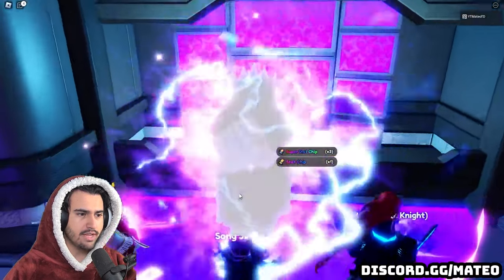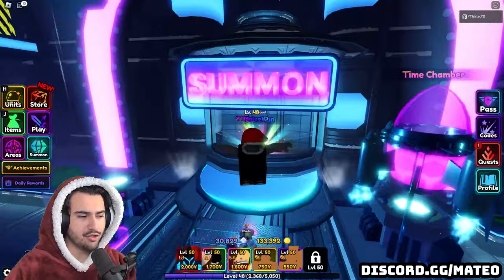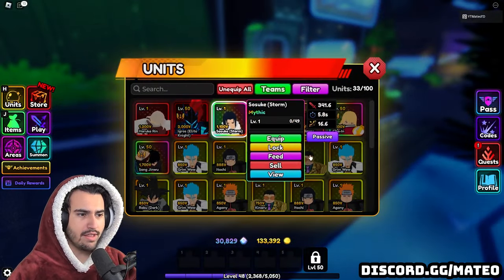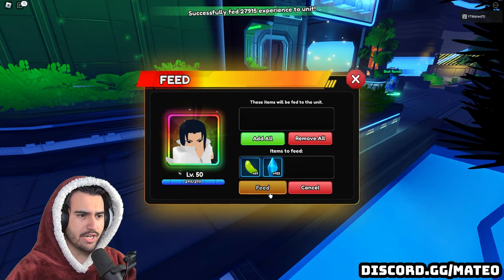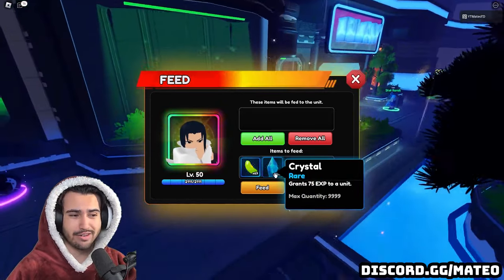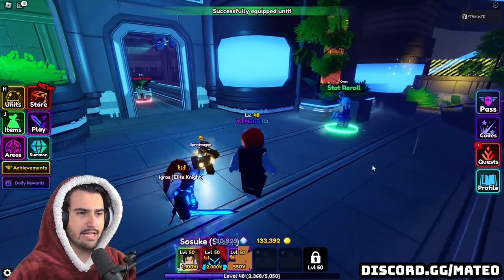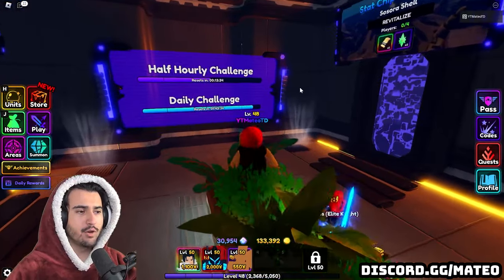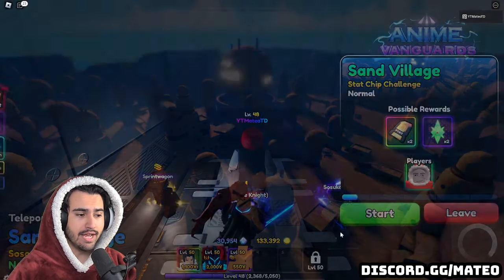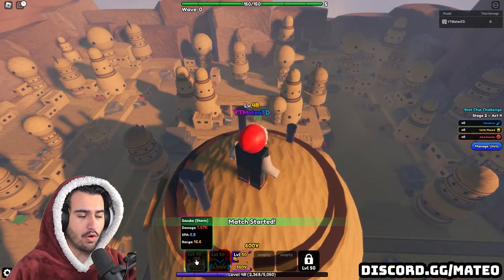We get those stat chips every time we evolve a Mythic, which is really good. Another feature they added is that you keep your lucky potion as long as you are not in the lobby — so you don't waste it. I'm going to unequip all and then equip just Sasuke. It only took about 300 crystals to get him to level 50 and we have another 400 left, so we are definitely chilling on food. I haven't actually used him in game yet, so using him evolved right now is the very first time.